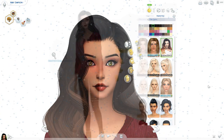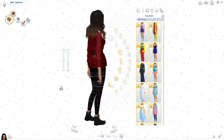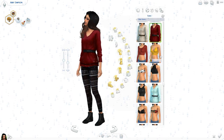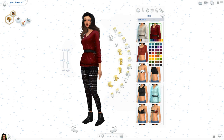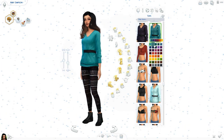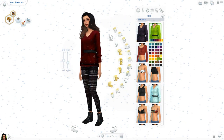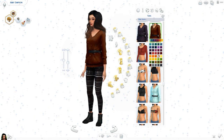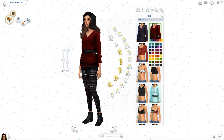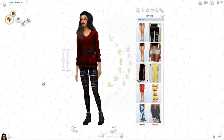Let's move into the shirts. This is a sweater with what looks like a black belt around it — I actually really like this. I've never really seen anything like this. I have two different versions: the mesh and the retextured version. The retextured version comes in so many colors; I'm not even going to go through all of them. But the fact that it comes in so many colors makes me want to use it more. I have like three different versions of this.